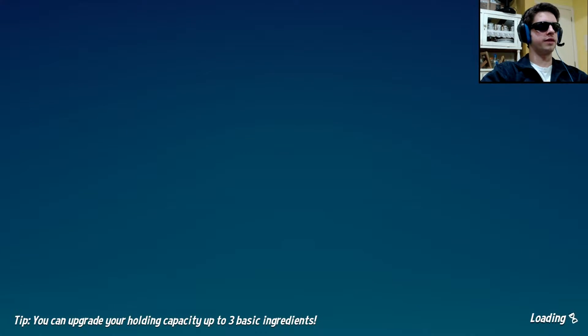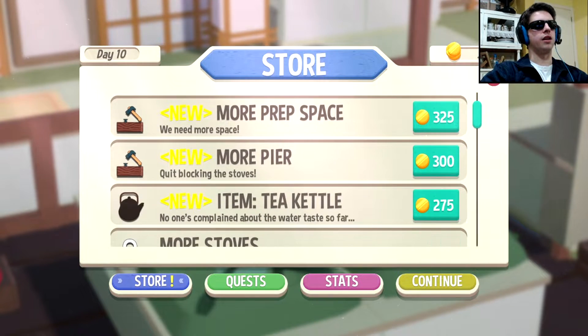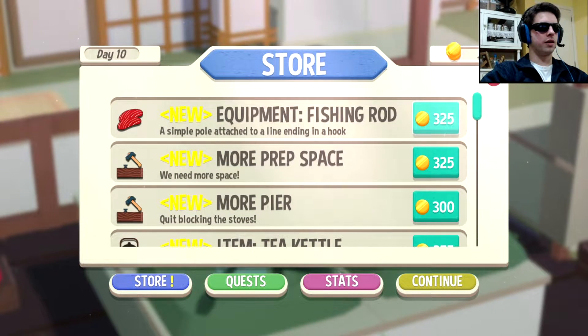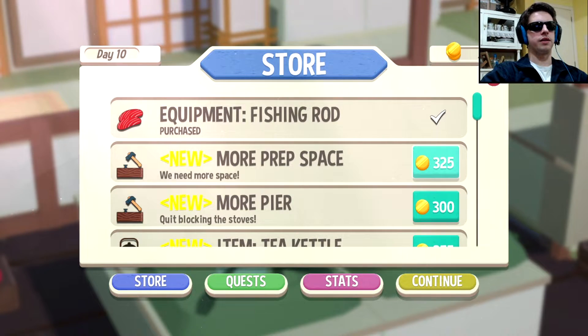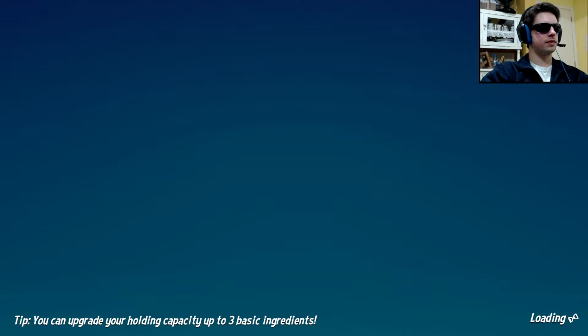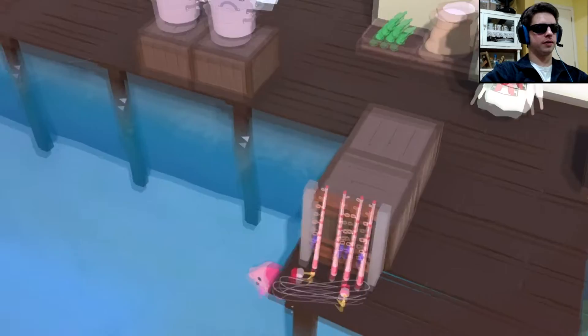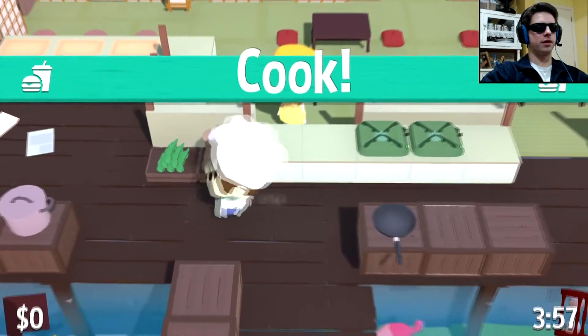450 — day 10. And for the store, there's a lot of stuff in the store. More prep space, more pier. A simple pole attached to a line ending in a hook — this should make it easier to catch fish. Let's buy it. And let's go for one more day for this episode. Equipment purchased. Axe to cast rod. Let's try that.